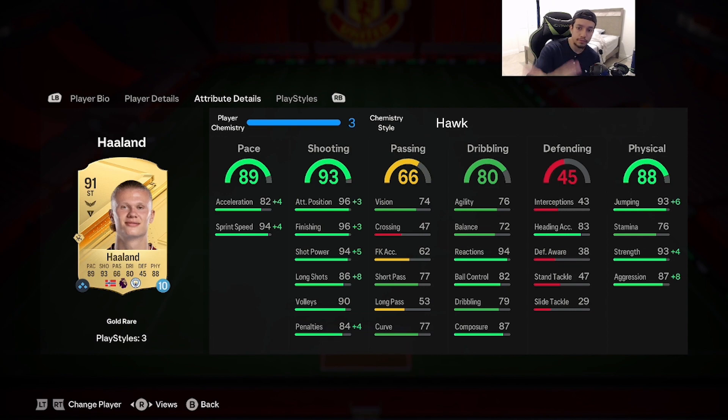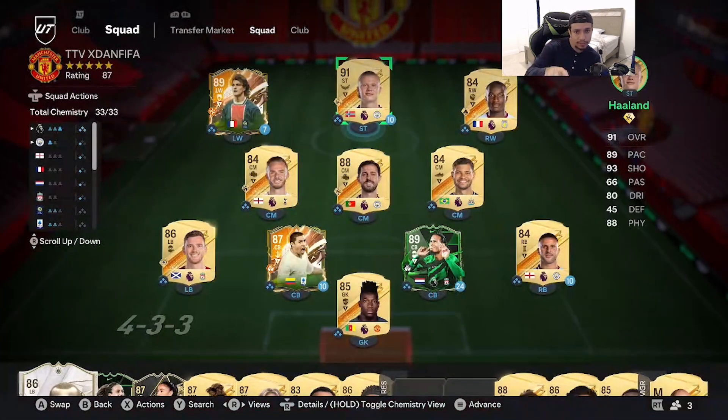The most common chemistry style for the card, and it makes sense, is the Hawk chemistry style. You keep him on lengthy acceleration, 86 sprint speed goes to 98, attack finishing goes up to 99, shot power 99 as well, long shots up to 94, dribbling looking pretty decent, strength goes up to 97, aggression up to 95. Haaland is going to be playing with this team right here.